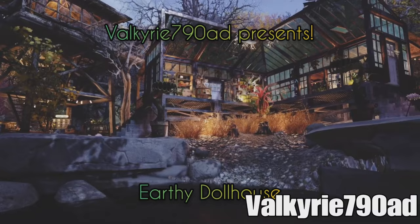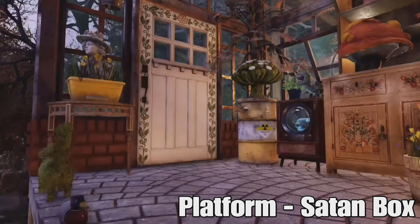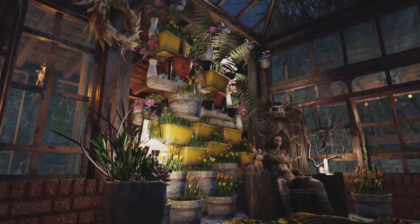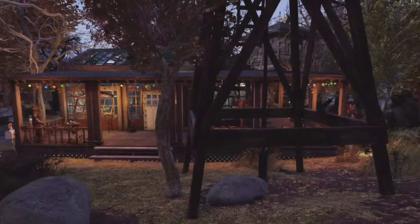The second honourable mention this week goes to Valkyrie790AD with the Earthy Dollhouse, and I love the principle behind this one. These kind of builds are always really cool. At one point, you could see these all over any public server - they were really popular. But for some reason these days you just don't see them anymore. Valkyrie, I really like what you've done with this one. I think the little flower wall you've got going down there is my favourite bit, but the overall build is pretty damn cool. Thank you very much for entering this week, and congratulations on the honourable mention. Very well deserved indeed.